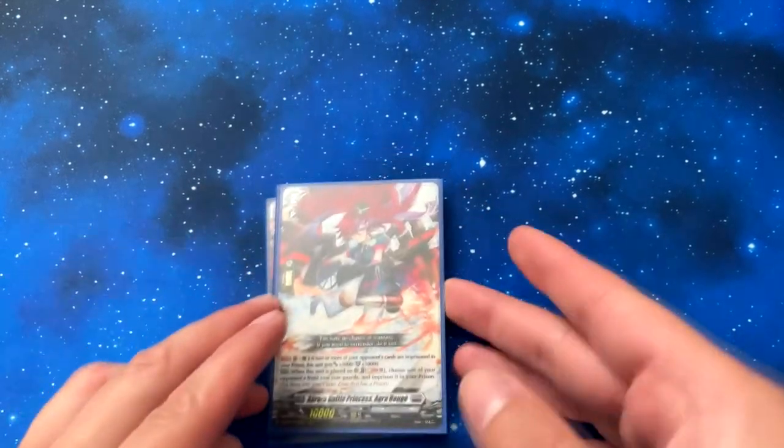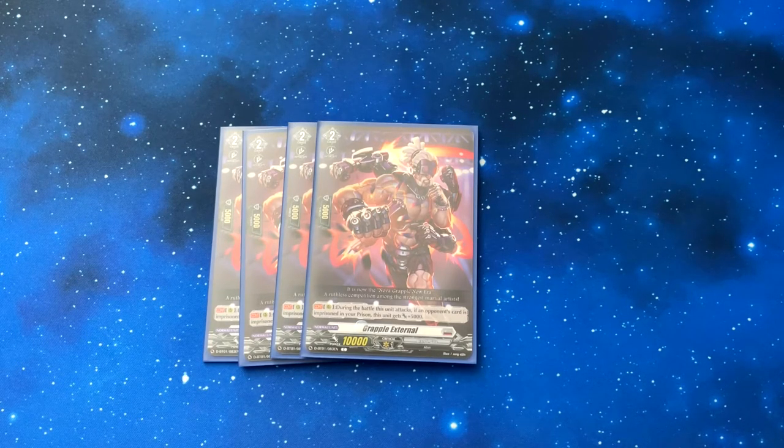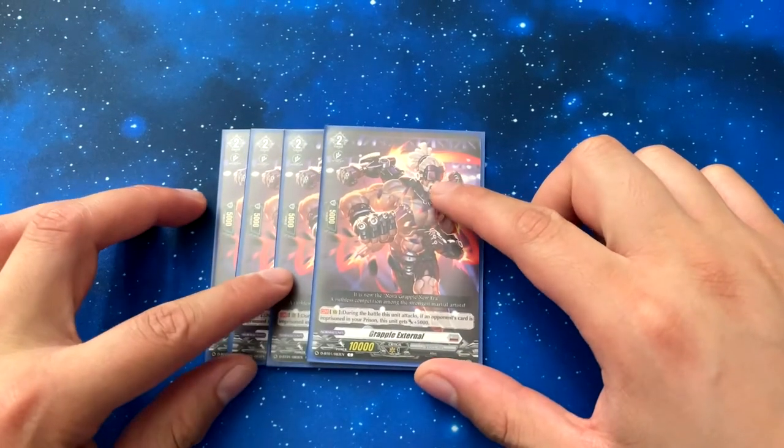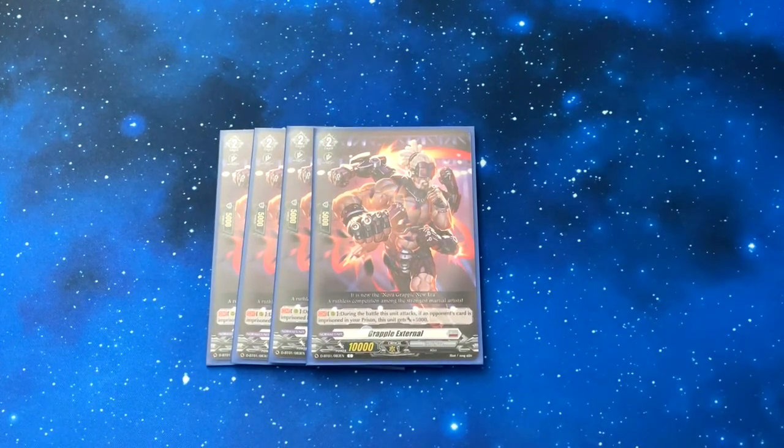For the other grade twos, I run four Grapple External. He's mainly a powerhouse — during the battle when this unit attacks, if an opponent's card is imprisoned in your prison, this unit gets 5000. So even with at least one imprisoned card, it's already a 15000 beatstick, which means it can hit pretty much anything on the field. It even mentions Nova Grapple in its flavor text. Some people run it at three — I run it at four just for the power.